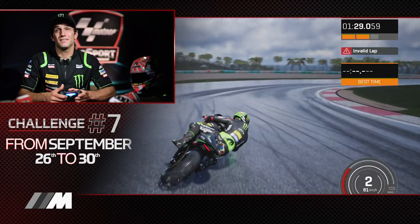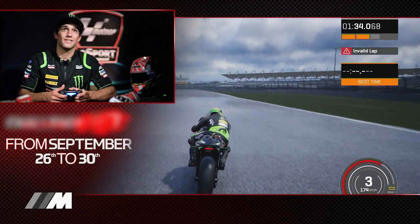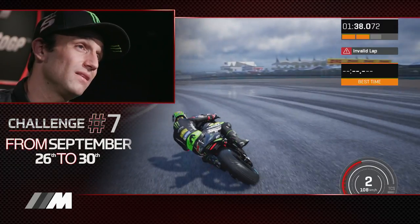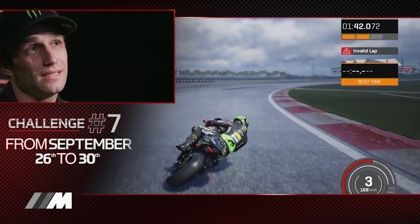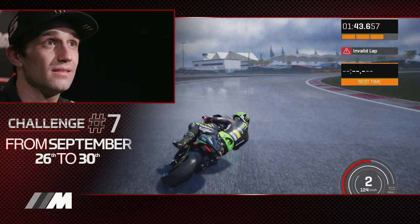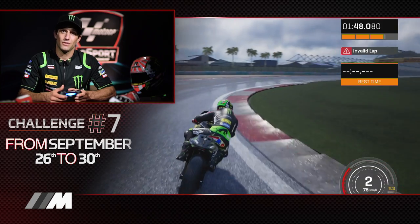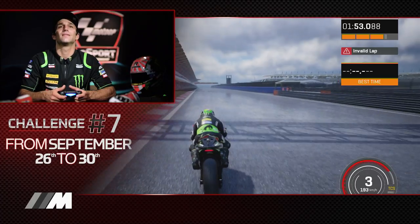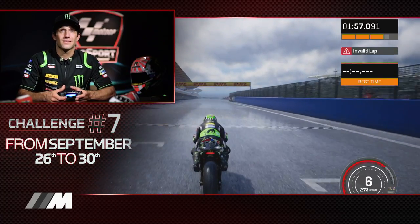Corner eleven is a long right — on the wet it's good because your tires get warm and you have better grip. Then move to corner twelve, a fast one — you must be precise. Changing direction for corner thirteen, another long right that gets your tires hot. So when you open the throttle you can have more confidence. Then go fast for the back straight — a long back straight where we use sixth gear.